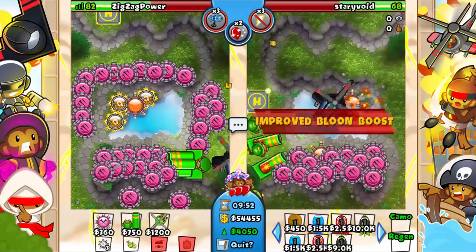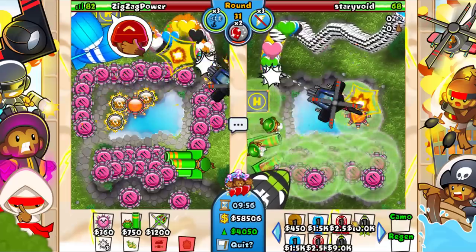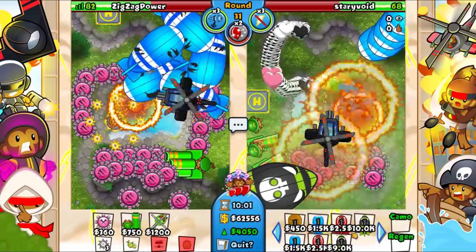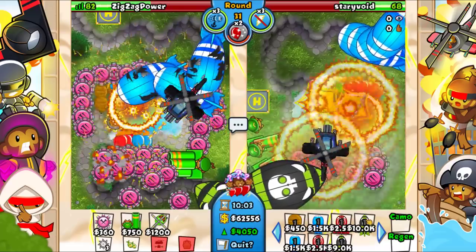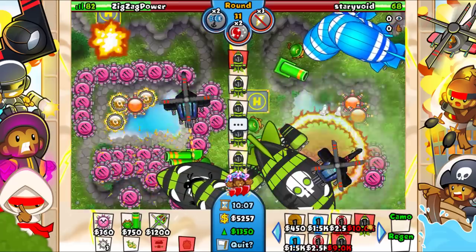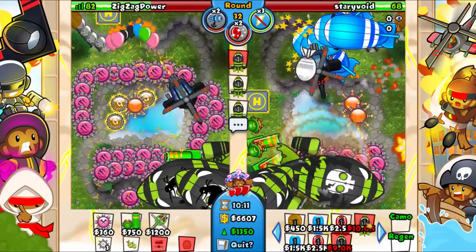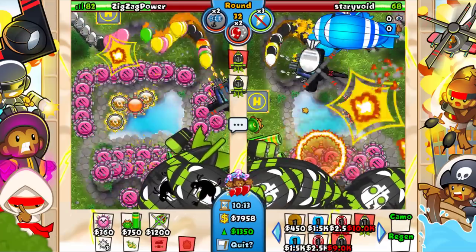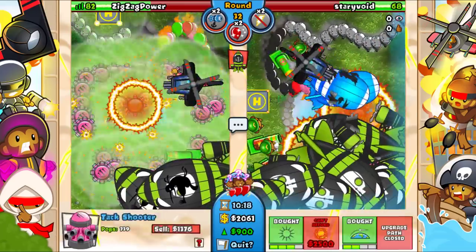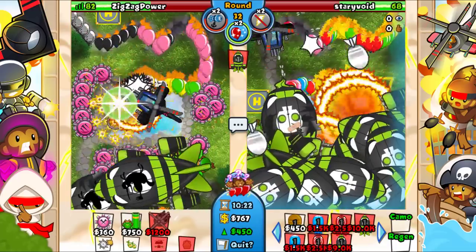Oh my god we messed that up - he uses a big balloon slow already. So that one is gonna be big balloon slowed now, we know that much. Let's big balloon slow ourselves here. His big balloon slow is gonna be ready again pretty soon - so before it's ready we're gonna want to power lock him. Send one more CMG.